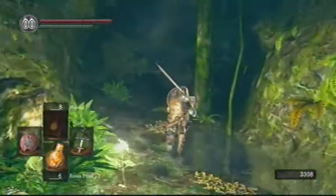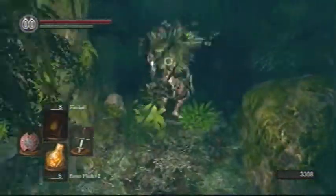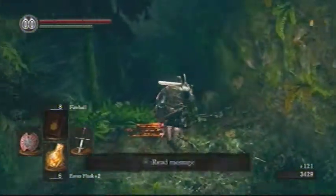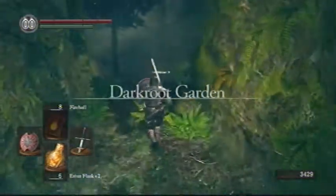There are some guys in this forest here. They go down pretty easily with the upgraded weapon, but they also have a very high drop rate for these things called mosses.